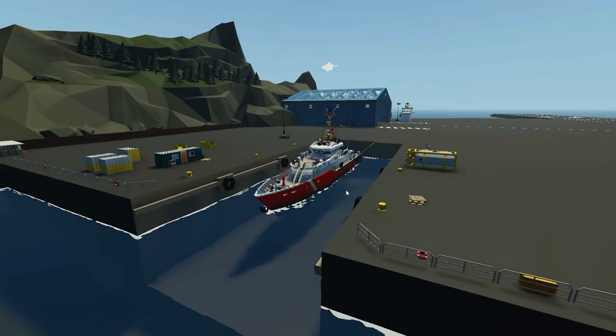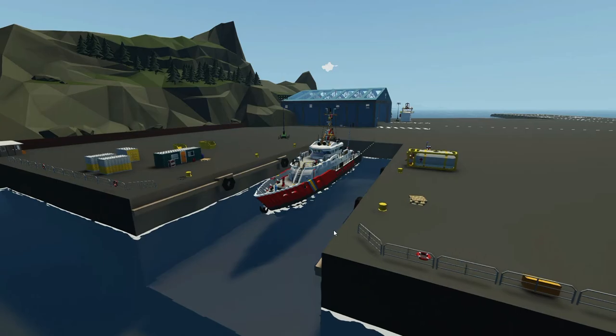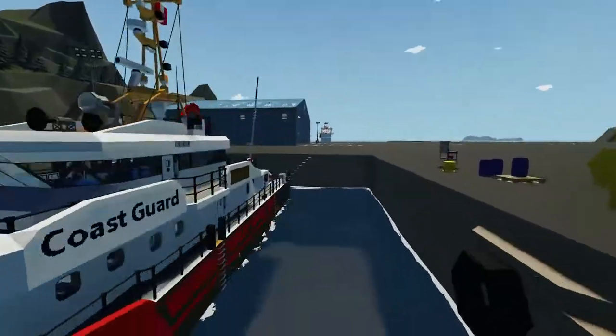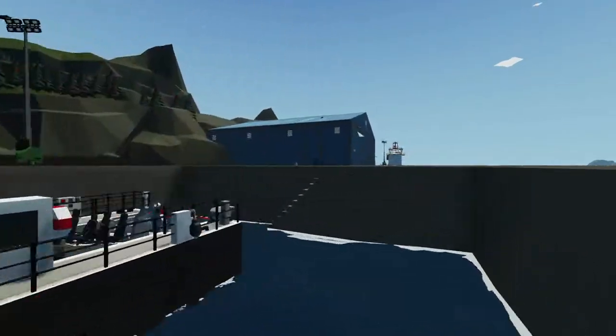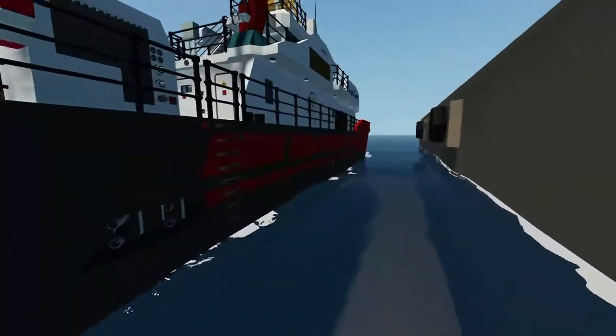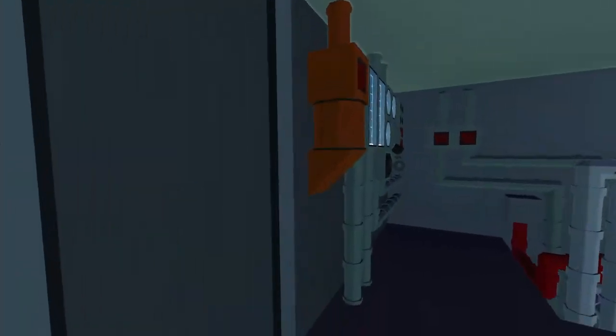What's up guys? RadioactiveBlueGaming here and welcome back to some more Stormworks. Today we're going to be going on a bit of a patrol in this Coast Guard patrol vessel. It's got a boat in the back of it — there's a boat inside of a boat. Pretty cool. I've seen a boat inside of a boat before.